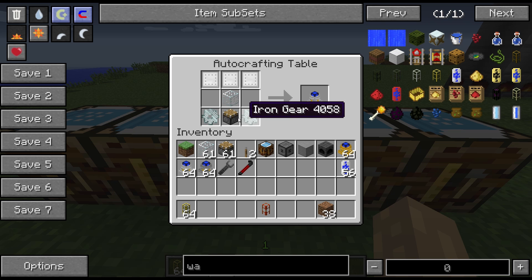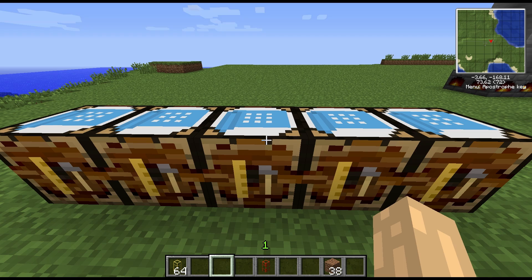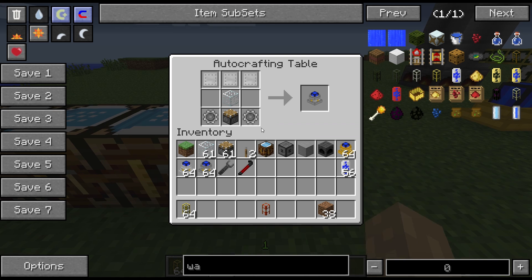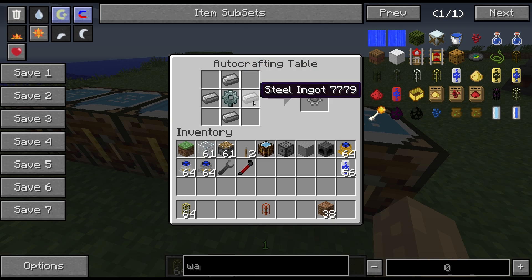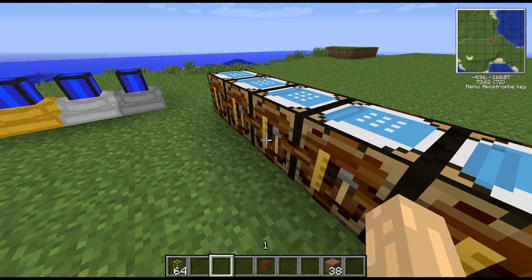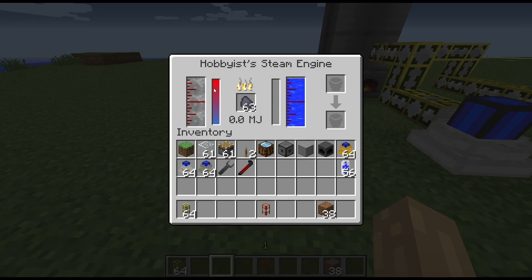The commercial engine uses standard Buildcraft iron gears, a piston, glass, iron plates along the top. Then we have steel gears for the industrial steam engine, which is the big one — it's got steel plates, steel gears, and a stone gear with steel around it. This is the engine that will output eight Minecraft Joules a tick.